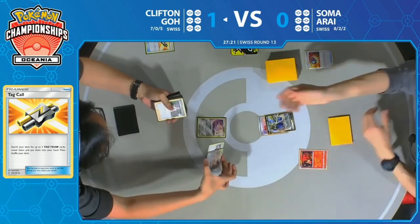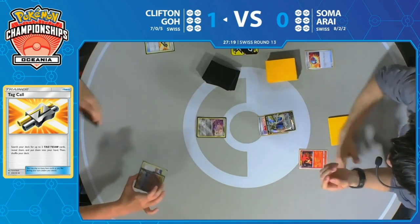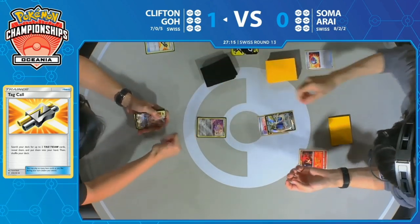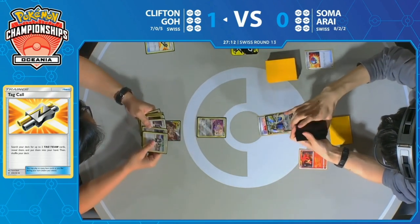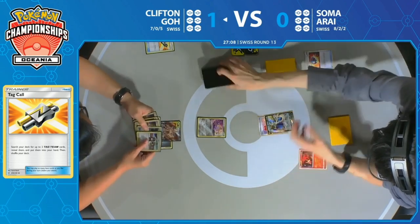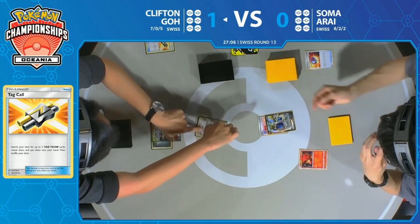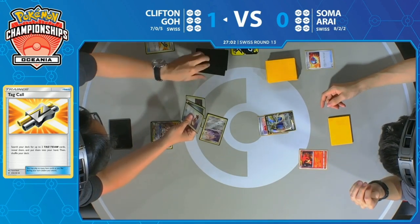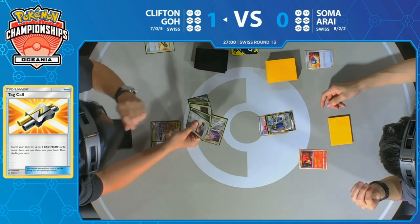Clifton now finds Arceus Dialga Palkia with that Tag Call, and no doubt wants to get that GX attack off as fast as possible. That's how you play this matchup — you do not want to have to take six natural prizes against Soma. If you can only take three knockouts to win the game, you're a happy man. And Mew gets a pretty crucial card off Stellar Wish — the Escape Board, the ability to retreat while asleep.